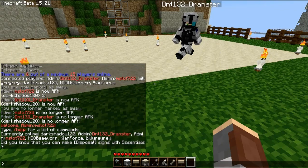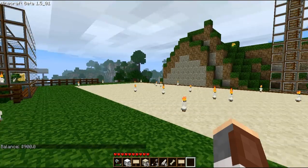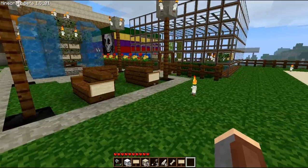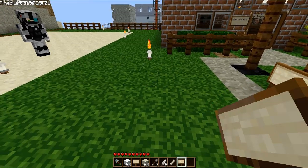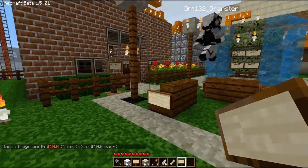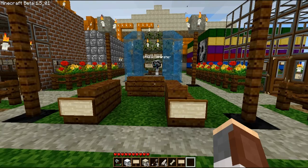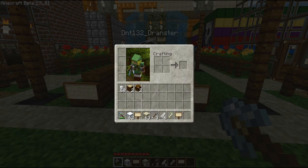For money, you can do /balance to check how much you have — I have nine dollars right now. As you buy and sell stuff you can keep checking that. Also, if you're holding an item and type /worth, it'll tell you how much that item is worth. Once we update the text file, you'll be able to check all item values without having to visit each shop.